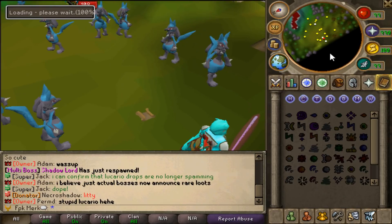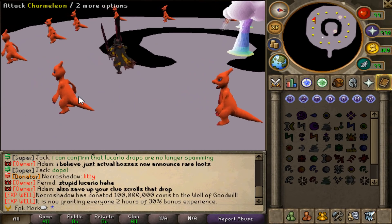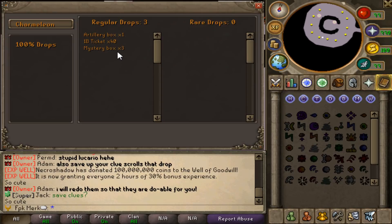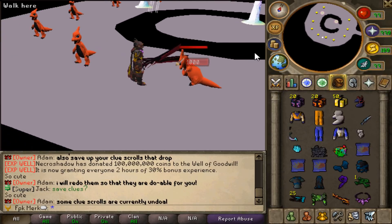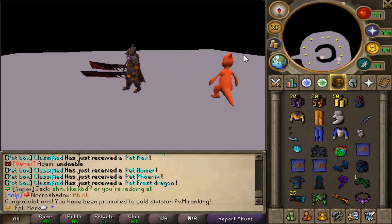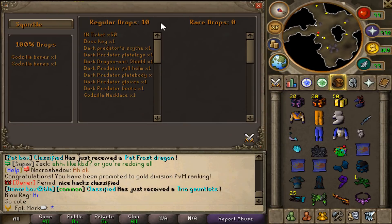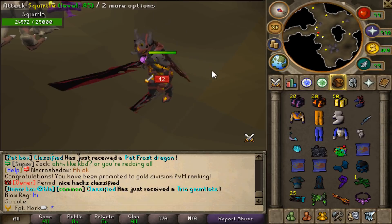Next up we are checking Charmeleon — I kinda like this custom spot. Charmeleons drop artillery box, one build decades, and also mystery boxes. Let's kill one and see what we can get — okay we got nothing, but let's move on. We are at Squirtles now and Squirtles drop one build decades, bosky, and also dark predator items as well as Godzilla necklace.